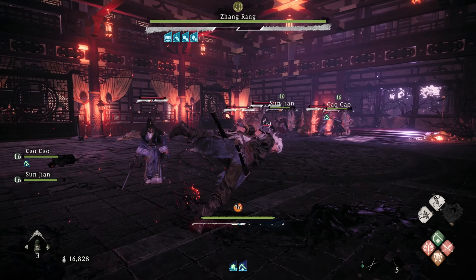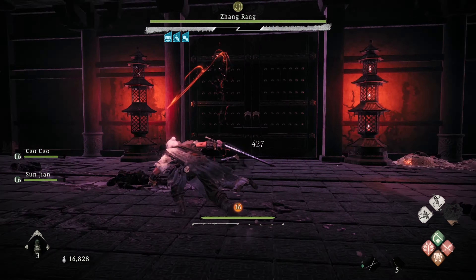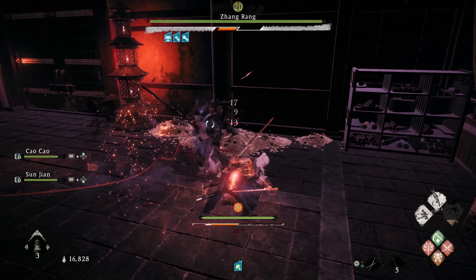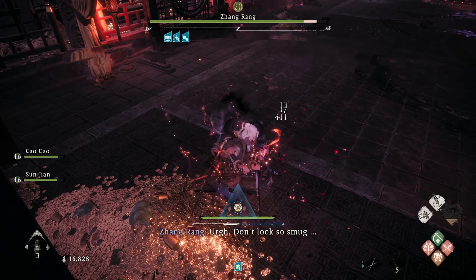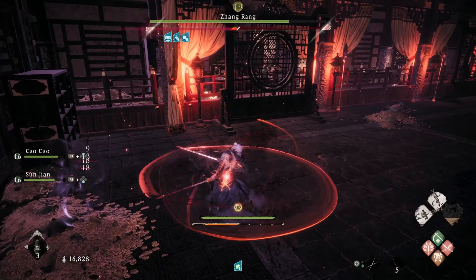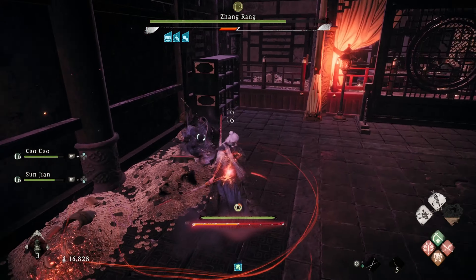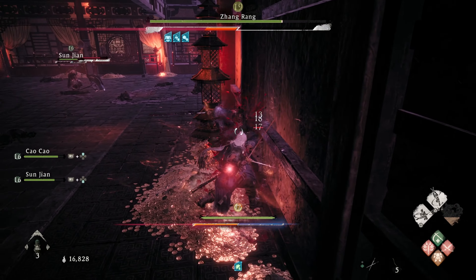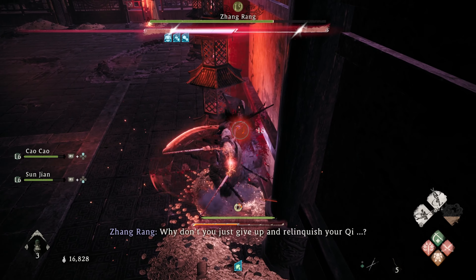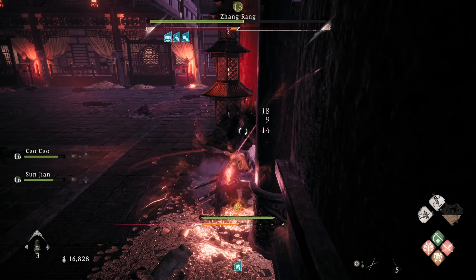The objective for the rest of the fight — and while it's going to seem like a bit of a cheese — we're going to use the Beckoning Pine Spirit attack with our dual swords. Beckoning Pine has a dodge feature and you can use it in rapid succession. I just get into a pattern of spamming it until I break down his spirit bar, then hit him with a critical attack, wait for him to recover, and start spamming again. If you get into a good rhythm, you can stun lock Zhang Rang to the point where he can't even cast, and the attack allows you to dodge most of his attacks.